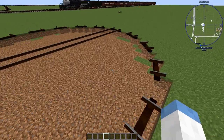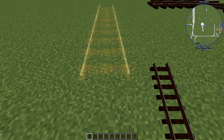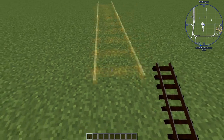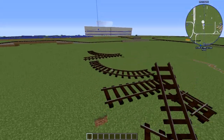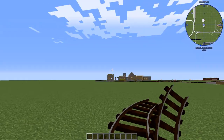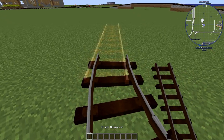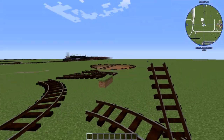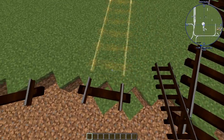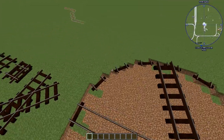One thing I forgot to mention is all tracks can be angled - they don't just have to go straight. They can go to a quarter, a half, or three-quarter angle, just like the turns. So if you have a 45 degree turn, you can have a 45 degree straight come off of that. You can have all these fun little angles. That's what a turntable does.